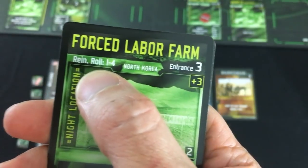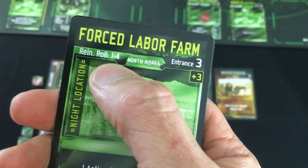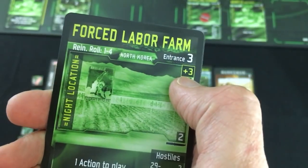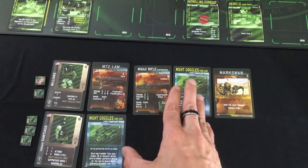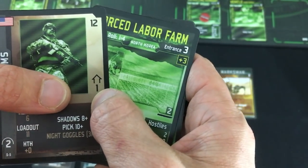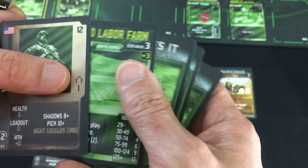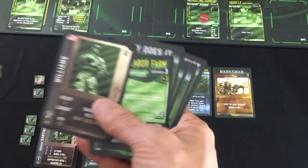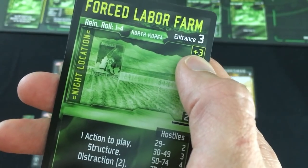This is the reinforce roll — the chance that an enemy will pop up here; one to four is kind of middle level, pretty likely we won't get any extra enemies. This is the basic entrance cost and the extra night entrance cost. You can cancel the night entrance cost by using your night goggles, which you can only use once per turn. For the entrance cost, you subtract your soldier's move value, so if I wanted to spend an action for Williams to move in here I'd have two costs left. You pay that by discarding cards from any soldier's hands. And our chosen mission decreases location entrance cost by two, so as long as Williams used his night vision goggles to cancel the plus three cost here, he could move in with no problem.